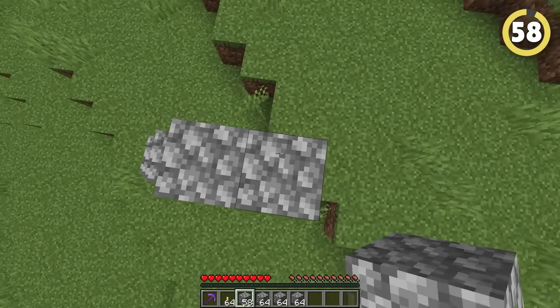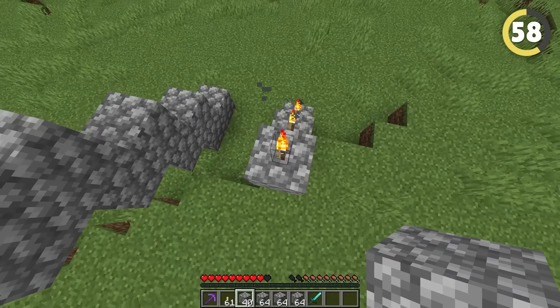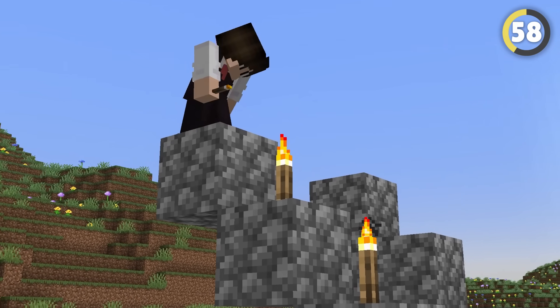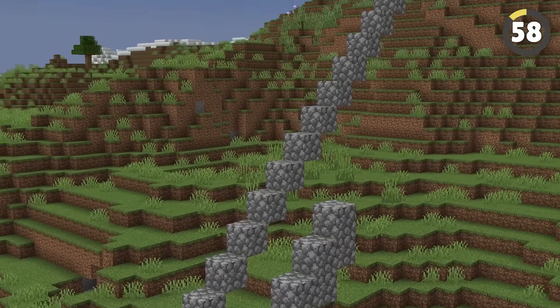If you've ever created a staircase, you'd realize how annoying it is to have to go up and down and back up again. But there's a way out of the never-ending pain — if you place a torch on the block you're using, you can place the block on the side. And if you keep recycling your torches, you'll soon enough have a really long staircase. Just don't look at it from the side.